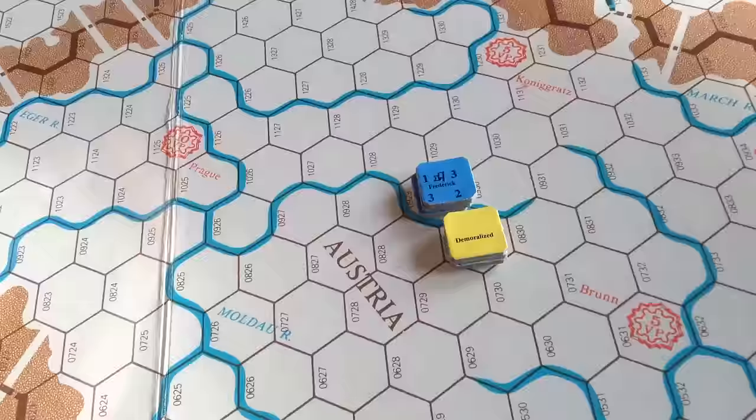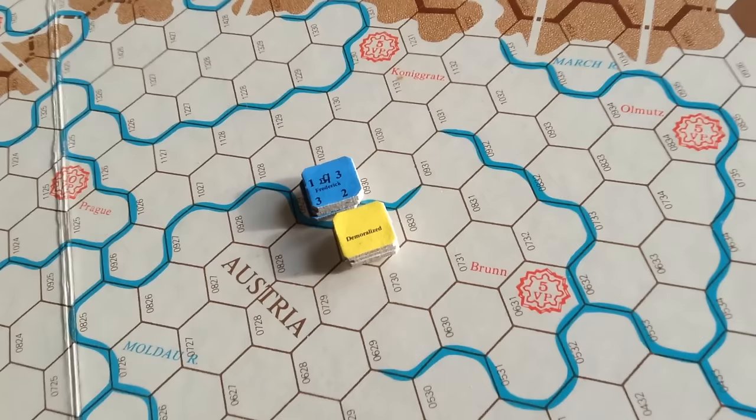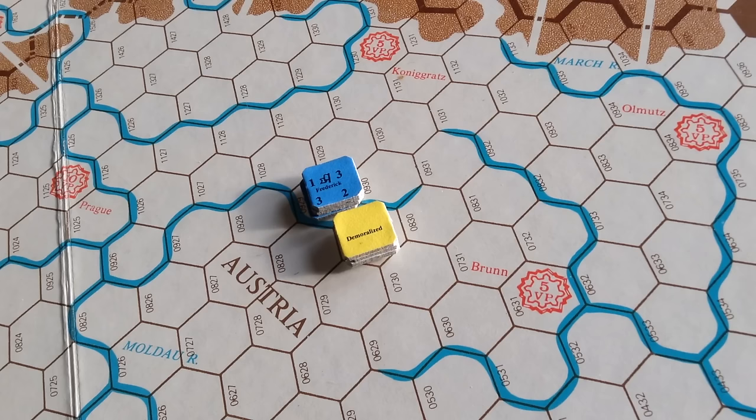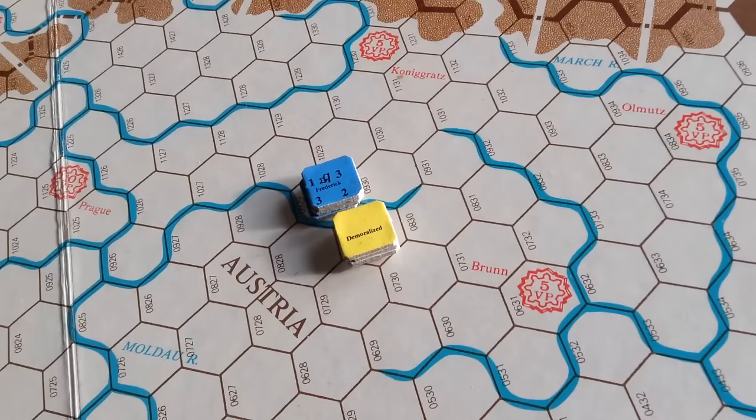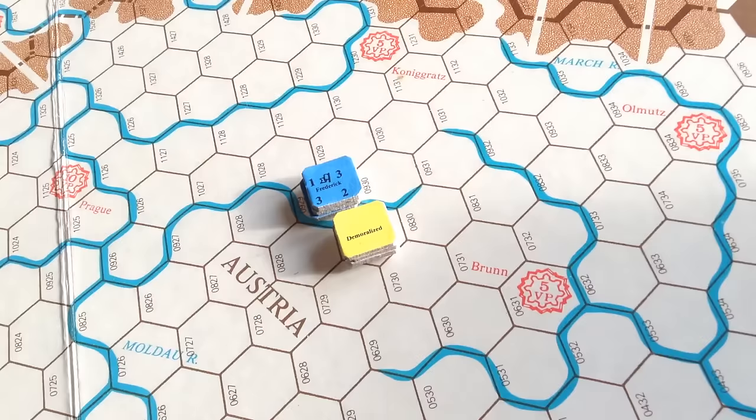Things are a bit more complicated than I'm showing - there are all kinds of rules for retreating towards fortresses and supply. Supply and fortresses are everything in this game. It wasn't much of a battle - each of them lost a step and the Austrians retreated one space. Winning the game is really about capturing these fortresses, which are worth 5 points here, 5 points there, 10 points for others. So it's really a game of maneuvering and siege.